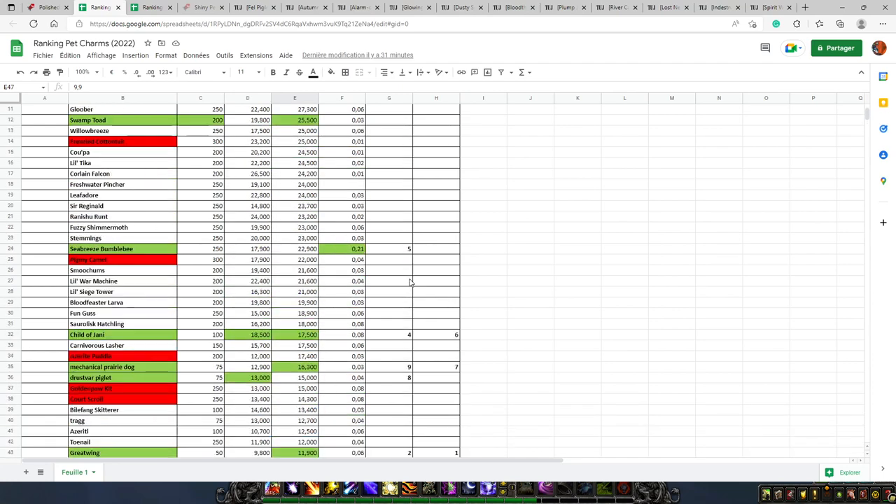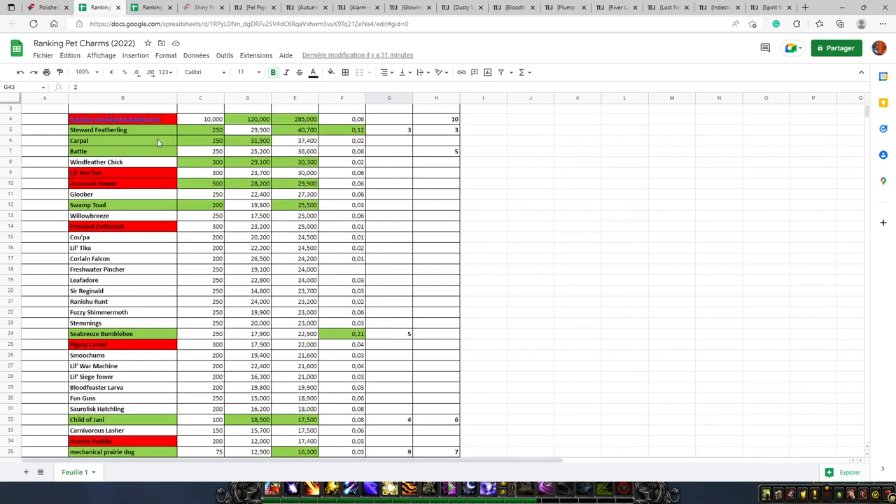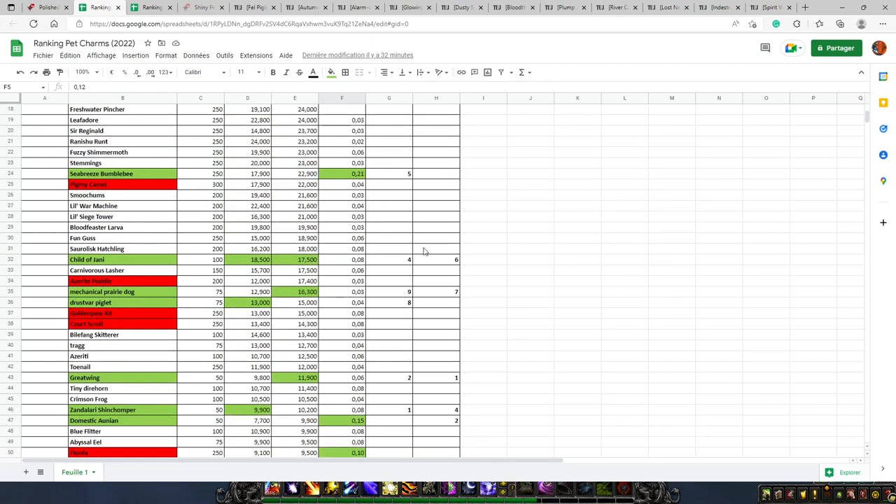At number two for the European region, I have the Great Wing — 9,800 gold, 0.06 sell rate, and also only 50 charms. After that at number three, we have the Steward Feverling — it costs 250 charms, is worth almost 30,000 gold, and has a sell rate of 0.12. At number four, we have the Child of Jani — 18,000 gold and 0.08 sell rate for 100 pet charms.